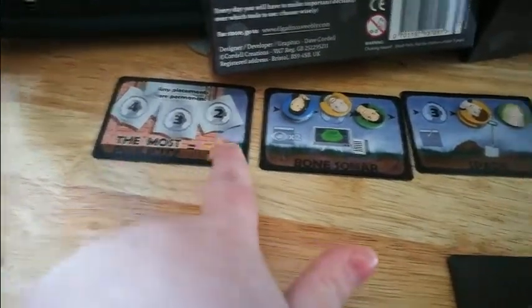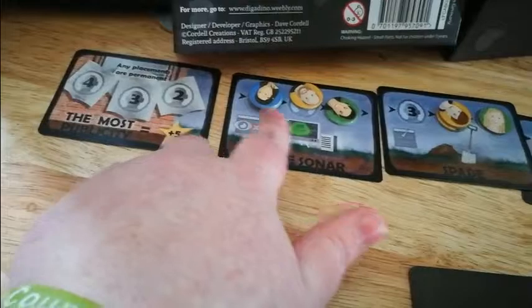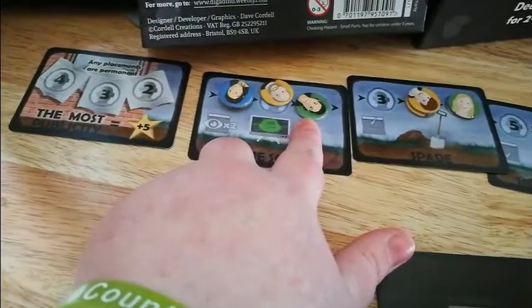These cards go from left to right and number to number. Wherever who placed first goes first, the second placement goes second, and they would go third.